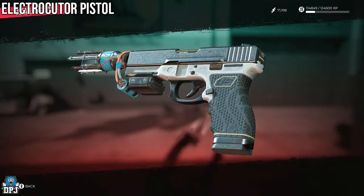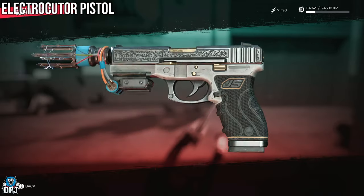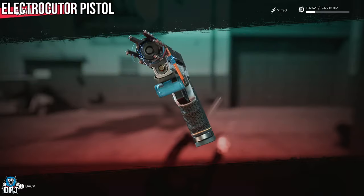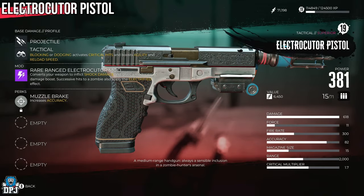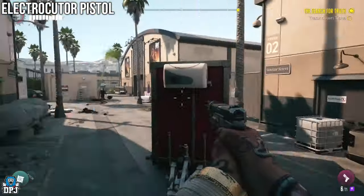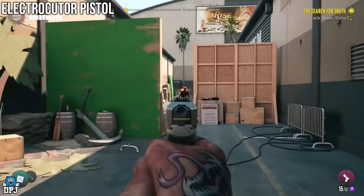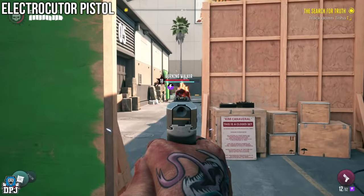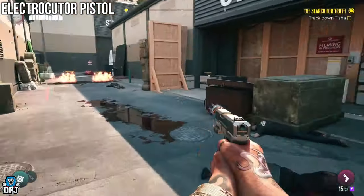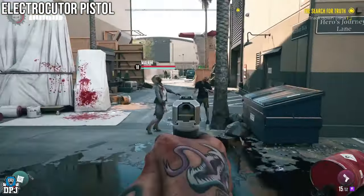Next up we have the Electrocute pistol — what a weapon this is. I call it a space pistol due to the quest it's tied to, and it is another one you need in your life. How it's unlocked will have many people confused because it comes from a locked container you have to progress the game way further on to unlock. The container, which you may have already come across, is located within Monarch Studios. It's called the Space Fox 2250 prop, and the container can't be unlocked unless you progress the main story past a certain point.